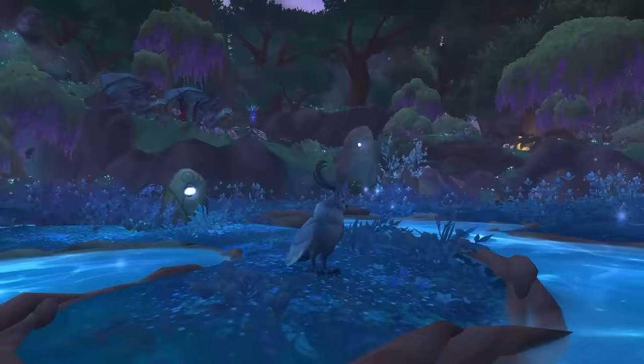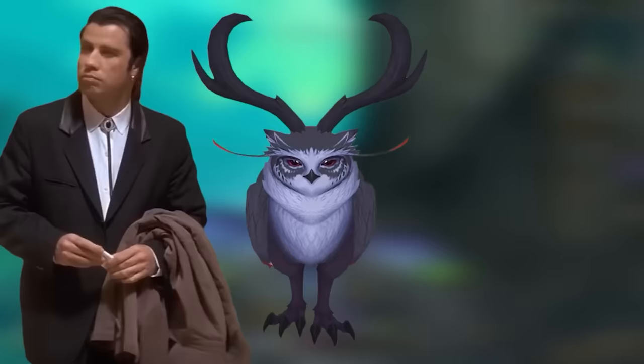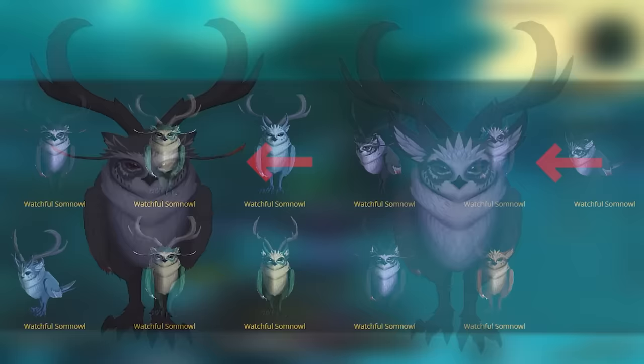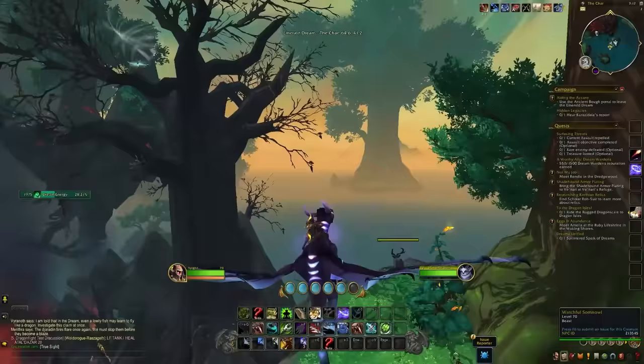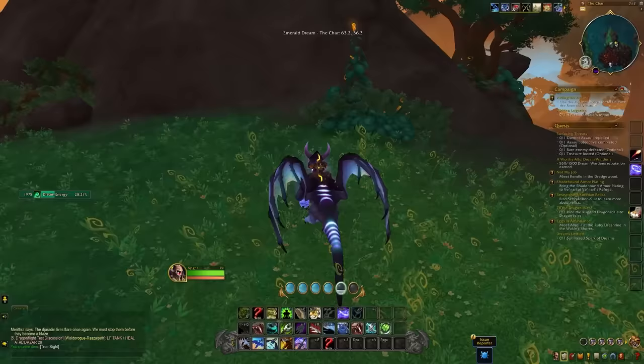The next pet is the somnal — a cunning pet because it's a bird of prey, and I'm a big fan of owl-type pets. There are four different color variations, but if you like collecting every type then this one may send you into madness: there are different horn styles, ear types, tail types, eyebrow types, and color variations — potentially hundreds or even thousands of combinations. We're going after the blue one with curved horns, big ears, and big brows, found in the northeast of the zone. Fly up to the floating islands, find the somnals, and if your color variation isn't there, kill them and wait for respawns until you get the blue one.